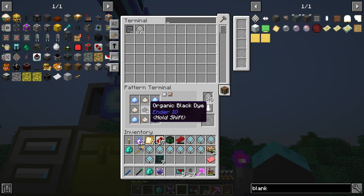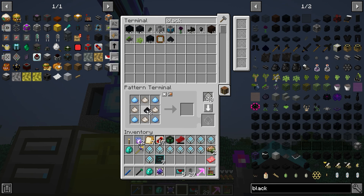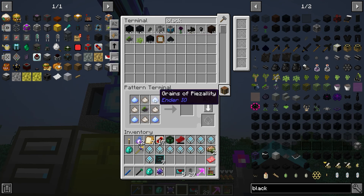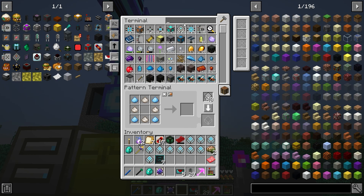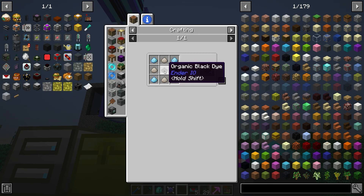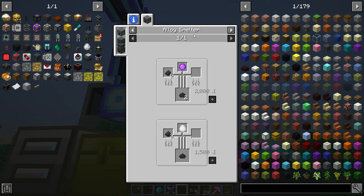We are not going to go organic black dye — that's stupid. Let's do the black powder if we can find it. Oh, does that not work? Would a blackberry work? No. I think it's only going to take that one component. What — organic black dye? Yeah, that's not changing. How do you make organic black dye? It's pulverized coal or end slime in the alloy smelter.